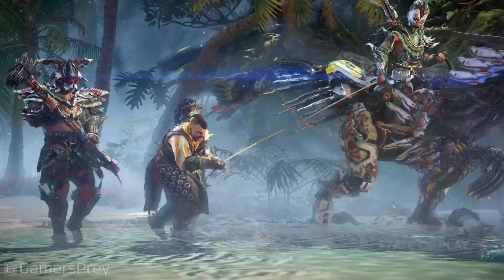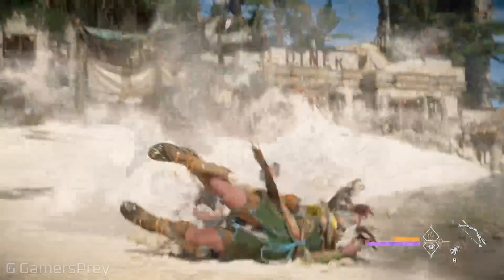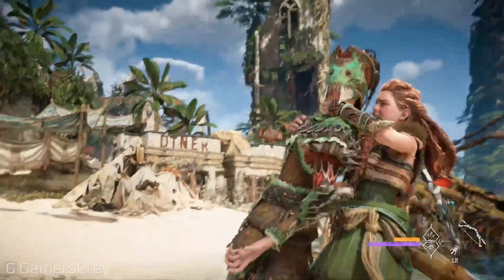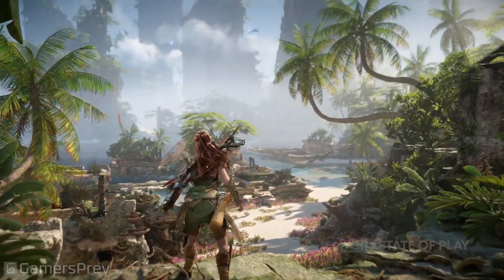Arend encounters raiders from a rebel faction of the Tanakh tribe. They are vicious fighters, but even worse, they've acquired the power to override machines. To rescue Arend, Aloy winds up fighting them. But first, she must cross the ruins to reach their camp.